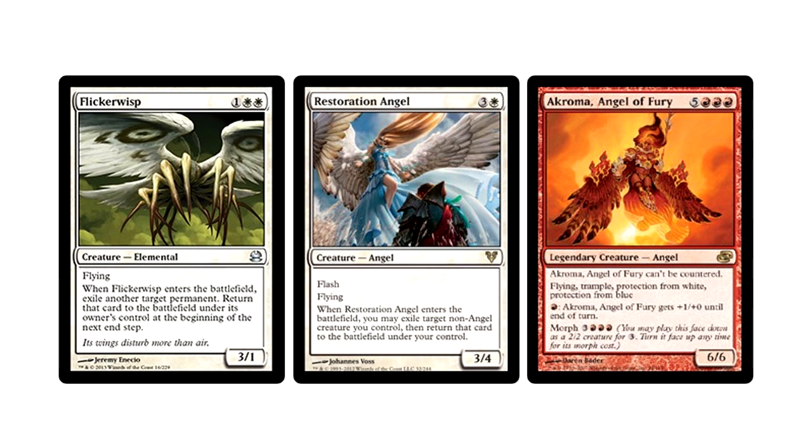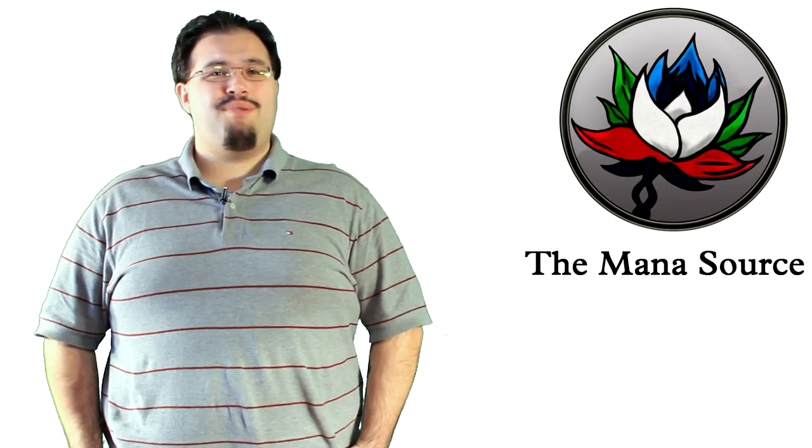Where this deck gets crazy is the rest of the creature base. Flickerwisp and Restoration Angel make sense, but by adding in a single Akroma Angel of Fury, it just gets hilarious. See, this Akroma has Morph — an ability that lets you play the creature face down for three colorless mana as a 2/2. You can then pay the morph cost with the creatures in play to turn it face up. However, this deck wants to ignore that entire concept. Instead, it would much rather blink Akroma when she is morphed, exiling her and bringing her back face up. Because that's just the cheekiest interaction ever. Yes, that does work because once permanents leave the battlefield, they can't be morphed anymore. Anyways, the deck is pretty straightforward.